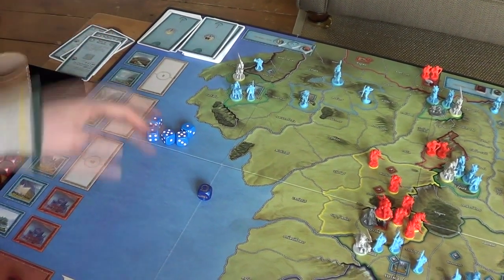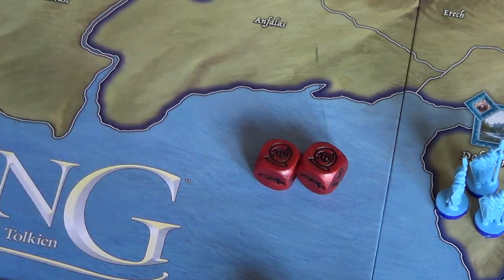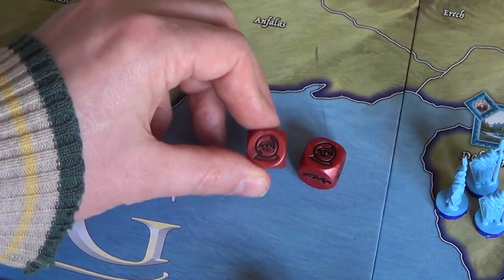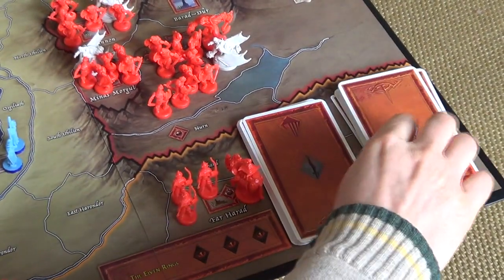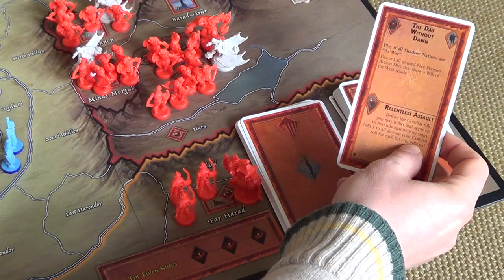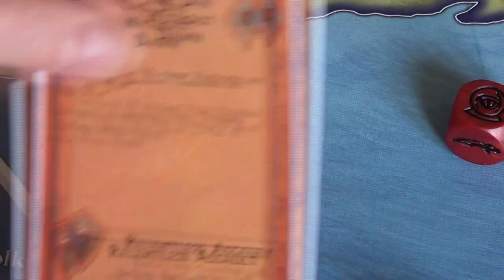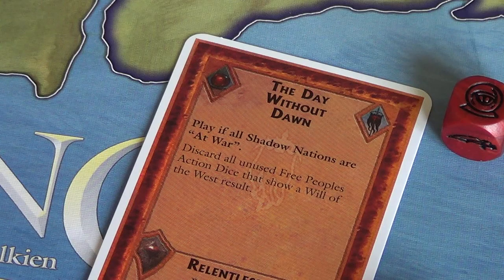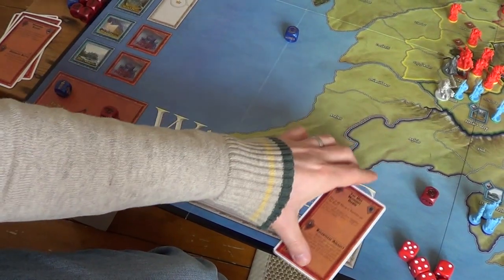This card goes to our hand. Now the shadow player has two event dice. We'll use the first to draw a strategy card, and we get the Day Without Dawn. This says: play if all shadow nations are at war — which they're not — discard all unused Free Peoples' action dice that show a Will of the West result. Not so useful for us just yet.